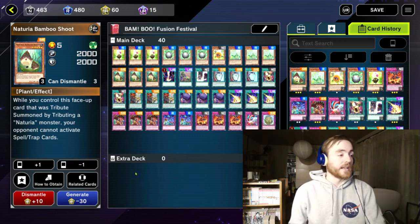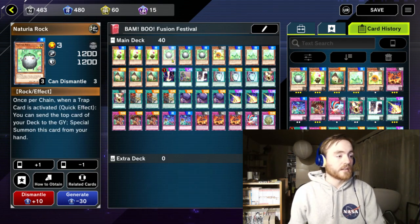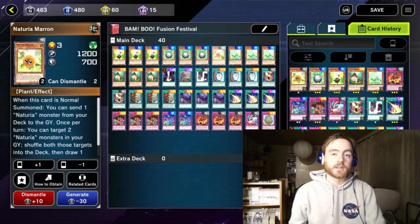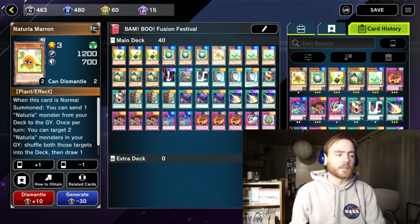In the deck we are playing 3 Cosmo Beat. This is a Nei Churia monster that can special summon itself pretty easily. Then 3 Rock, which can special summon itself as well. And 1 Marron, which can get resources back from the graveyard into the deck and draw you one card. It's only good in the late game though.